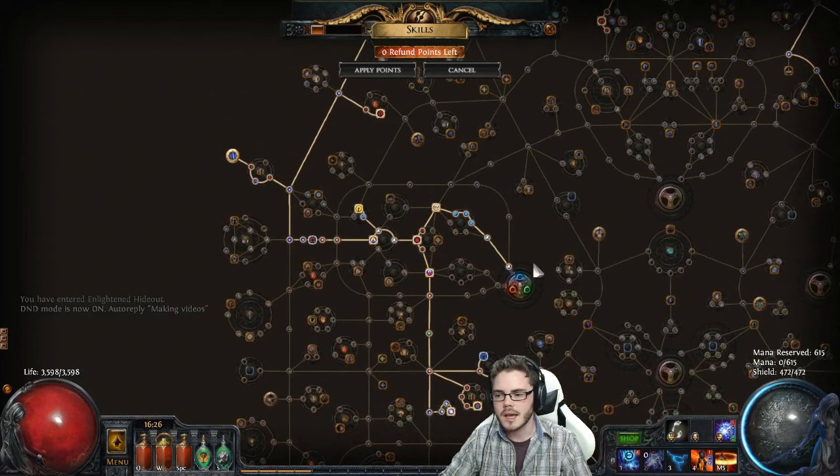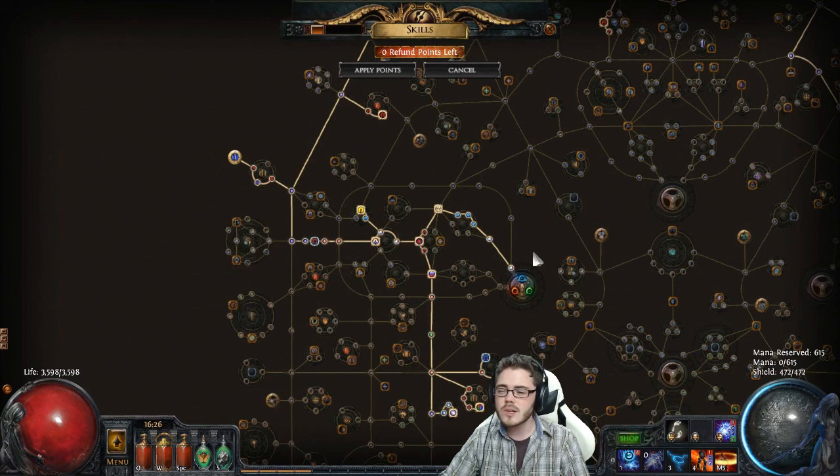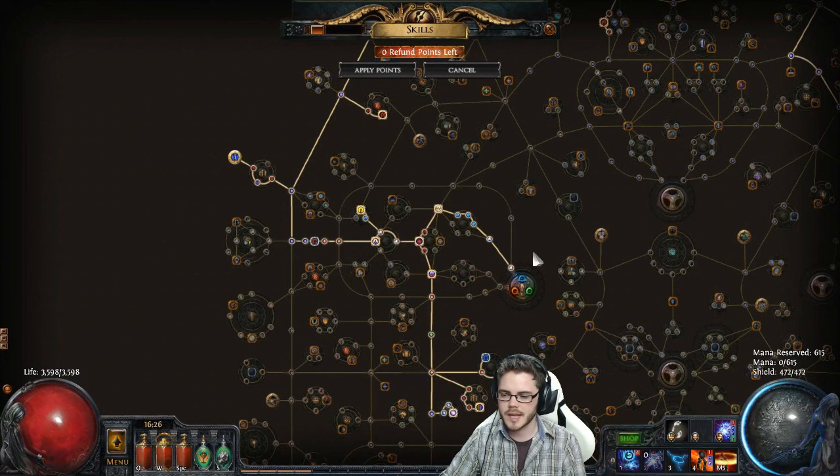I started Templar — no real major reason for that except that he gets totems pretty early and I wanted to level totems. You can now use the Totem support basically at level eight when it becomes available. Against nasty packs or bosses you can drop a totem down linked to whatever skill you want. I tried Lightning Tendril Totems, Ball Lightning Totems, and Spark Totems early on. They all worked kind of okay — Lightning Tendrils worked actually pretty nicely for leveling.